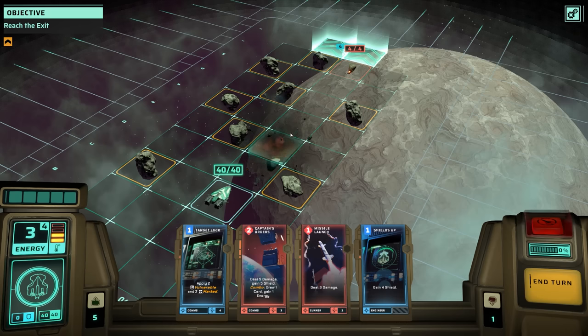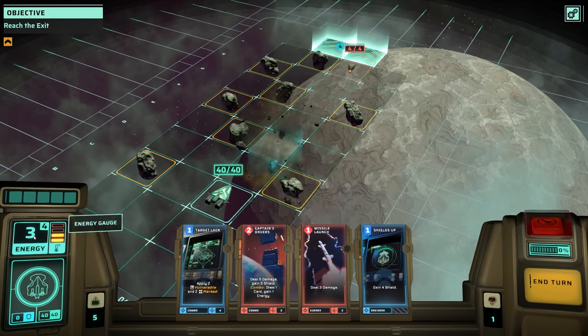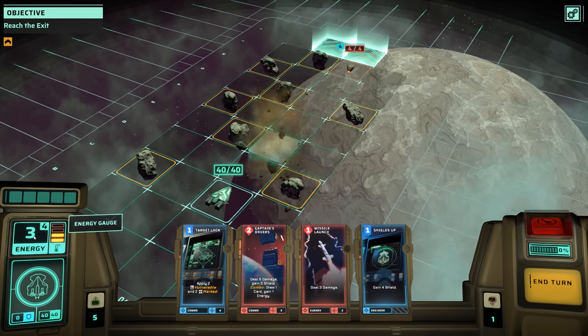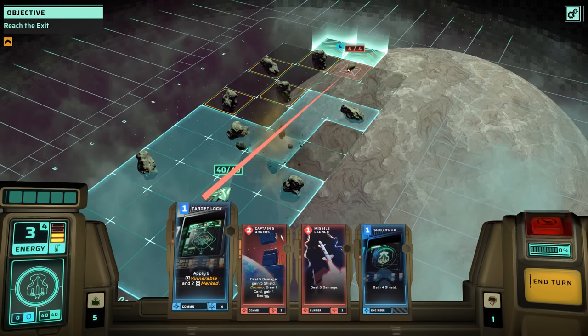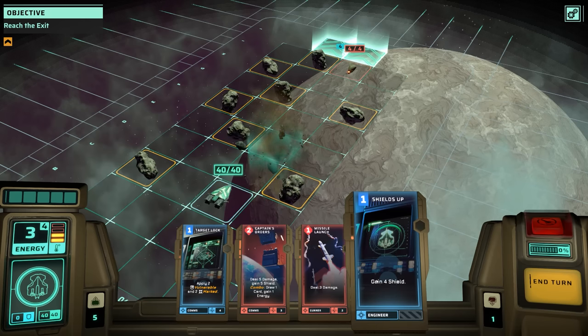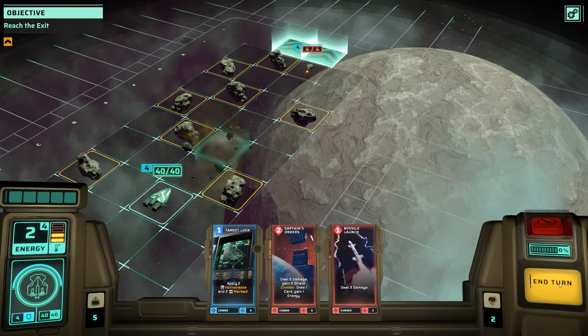What that just did is cost me one of four energy available on the left. You do regenerate all your energy at the beginning of your next turn, so there's really not a lot of harm in spending as much energy as possible. So can I possibly apply a mark on this guy? No, he's too far away. I'm instead going to apply a little bit of shields in case he moves toward me, and then I'm going to end my turn.